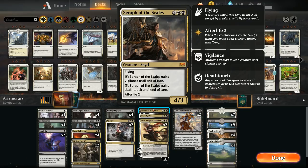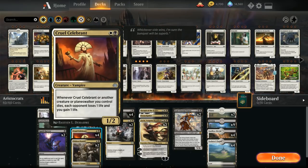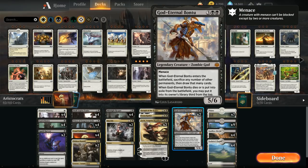Seraph of the Scales is our final four-drop, a 4/3 flyer that can gain vigilance or deathtouch, and leaves behind two flying Spirit tokens when it dies — with Teysa, that becomes four tokens. At five mana, God Eternal Bontu is a 5/6 with menace. When Bontu enters the battlefield we can sacrifice any number of permanents and draw that many cards, including lands if we're flooding out. The mana base is seven Plains, nine Swamps, four Godless Shrine, and four Isolated Chapel.